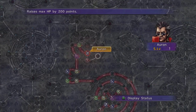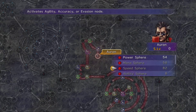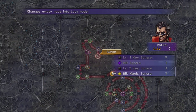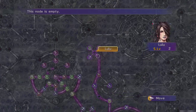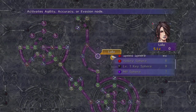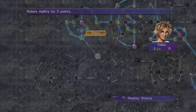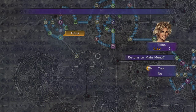I guess that's like if you want to put in a different type of sphere. We still have that MP sphere. Actually I could have used that luck sphere on Orin. I'd prefer to use them all on one character anyway, at least for the main game section. Tidus is about to get a double strength boost — four points, two points. That's going to put him right back into the mix.